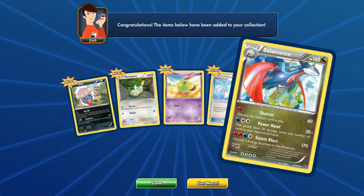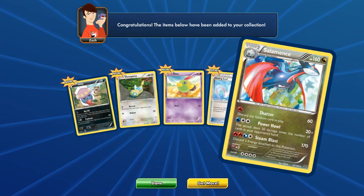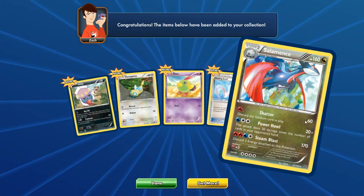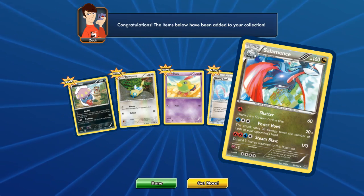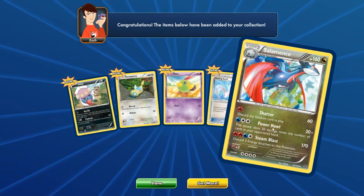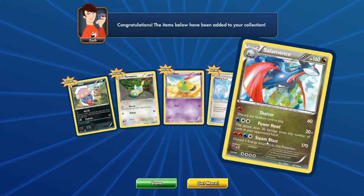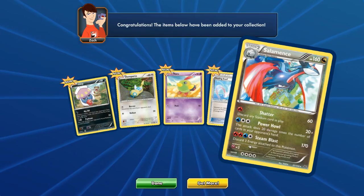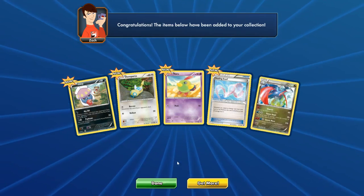And we got Salamence. Evolves from Shelgon. This is a fire and water dragon card. Discard — Shattered — discard any card in play, and this does 60 damage. So literally one fire energy, you do 60 damage. But it's a stage two, so it takes a while to get up there. We got Power Howl — does 20 damage times the number of cards in my opponent's hand. God dang. And Steam Blast — 170 damage, discard three energy attached to this Pokemon. What a crazy card. Very situational. Also has four retreat costs.